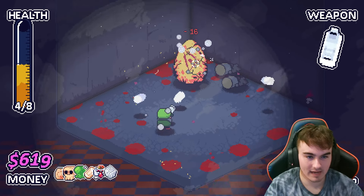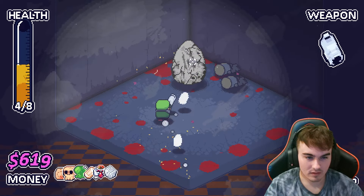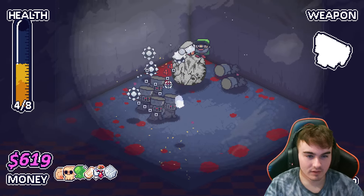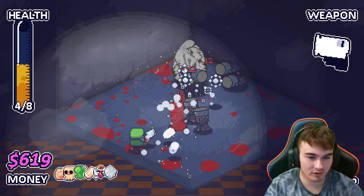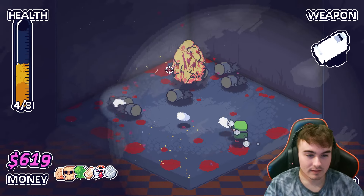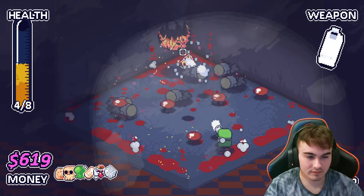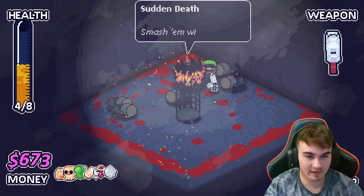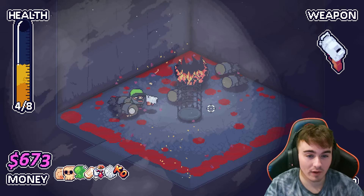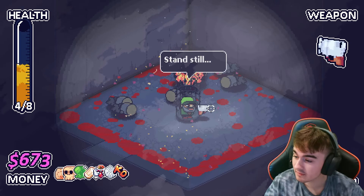Oh, he does damage behind him — I actually didn't expect that. We didn't one cycle him. You can actually, if you have enough damage, kill this guy without him spawning a second wave of enemies. But not a big deal — he should be pretty close to death right here. He spawned an item: sudden death, smash him with anvils. I have no idea what that means. This floor is done though, so we can make our way to the next one.